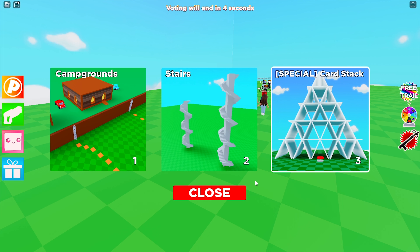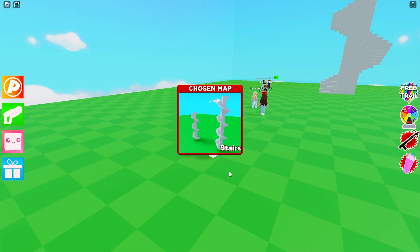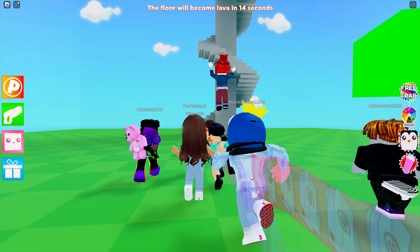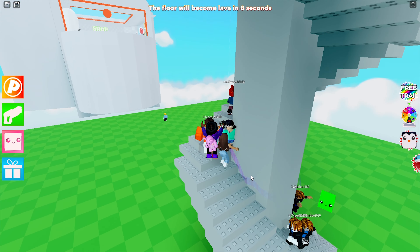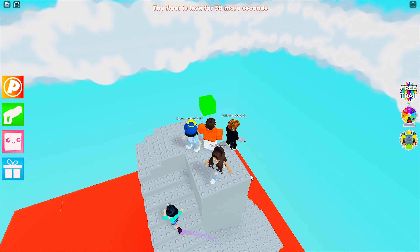Let's see, we should go on here — stairs. Yeah, stairs looks easier than the card stack. Card stack looks harder. Okay, we just have to climb all these stairs, hopefully everybody will make it up. I was the first one! Okay, we made it to the top.